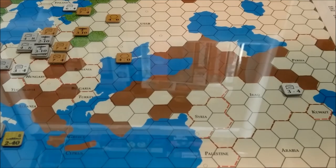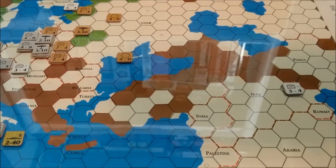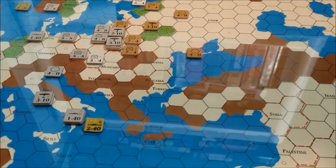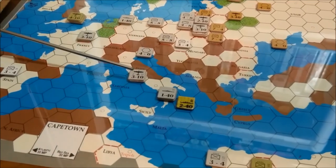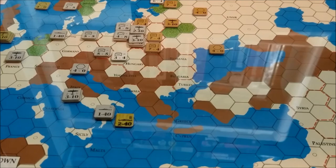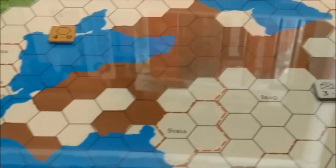Here I am back with the 1941 Winter turn — I said 1940 earlier, but the Winter turns are always the next year, so it's 1941. The Germans received two replacement points, which I used to bring back a unit in Berlin — a five-strength unit. Italy brought back one of their air units that was lost in the battle with the Allied naval blockade unit. Both Italy and Germany had the opportunity to roll for allies.